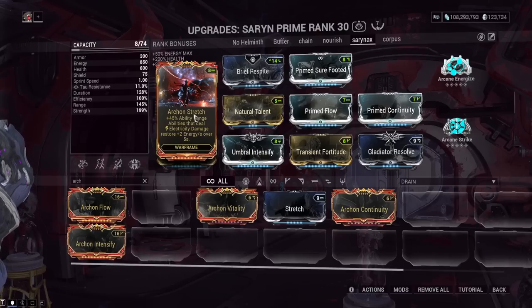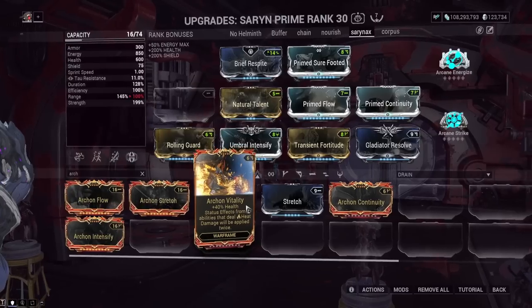Archon Stretch — I'm never going to use this on Saryn. Saryn doesn't do Electric damage, there's no reason to put this on Saryn. It gives the same amount of range as regular Stretch, takes a lot more drain. Putting this on Saryn is just dumb — there's no reason to do this because it does nothing. The bonus is way too specific: only Electric-based frames. There are a couple of abilities you can get Electric damage from Helminth, but are you really going to use your Helminth slot for 2 energy regen per second? No.